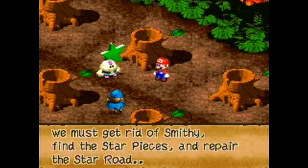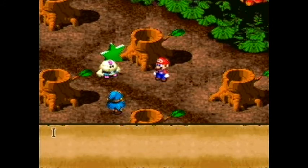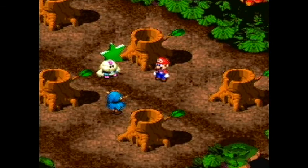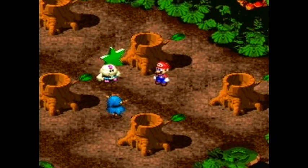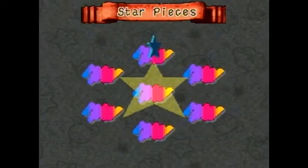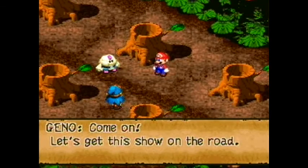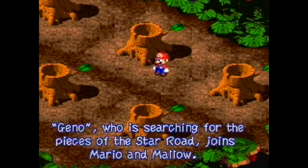For feasts to return, we must get rid of Smithy, find the star pieces, and repair the Star Road. It's too hard to pronounce, so call me Geno after the doll — I chose him because he looked the strongest out of all the dolls. Now grab the star, Mario. Second star in the game! I remember when I got this game for the first time I beat it really quickly and always felt like it was going by too fast. We get our second star, which is green. It's kind of strange — you'd think it'd go red, orange, yellow like Roy G. Biv, like in Paper Mario. Geno, who is searching for the pieces of the Star Road, joins Mario and Mallow. Things are definitely looking up.